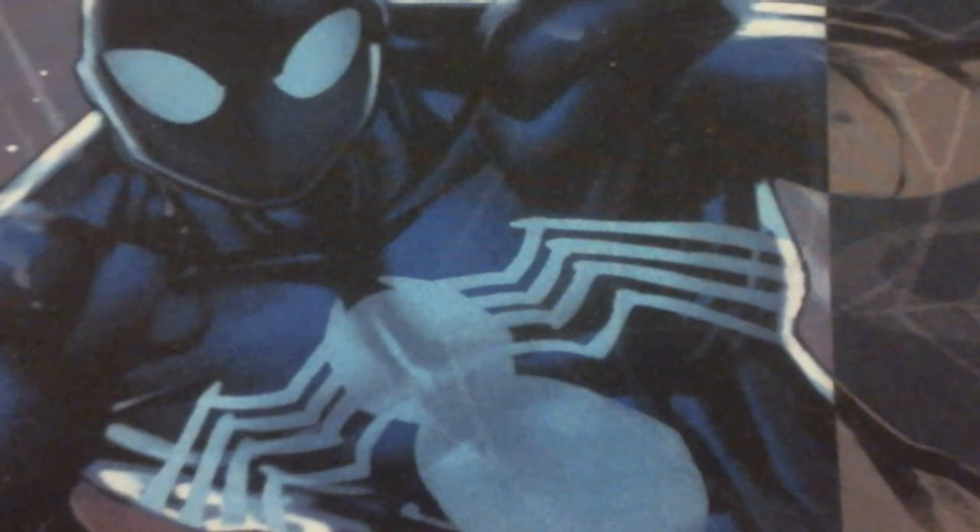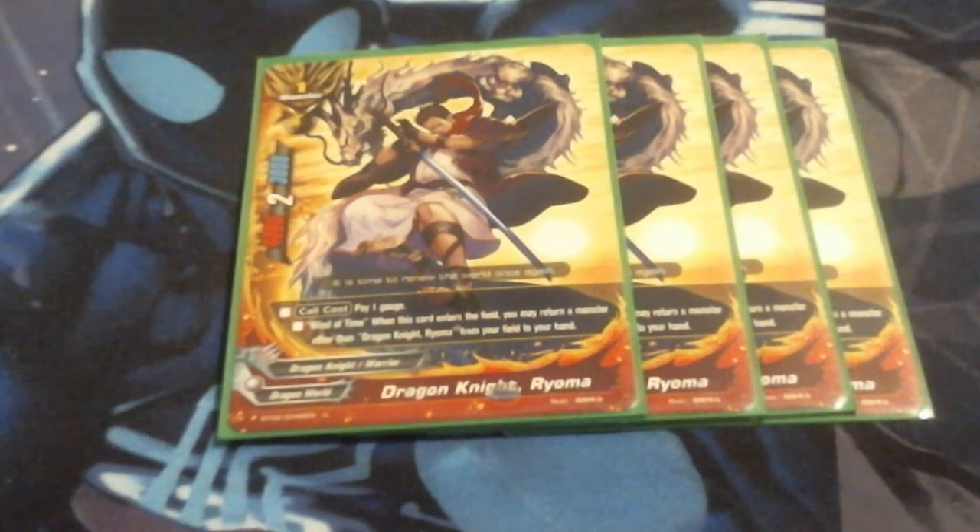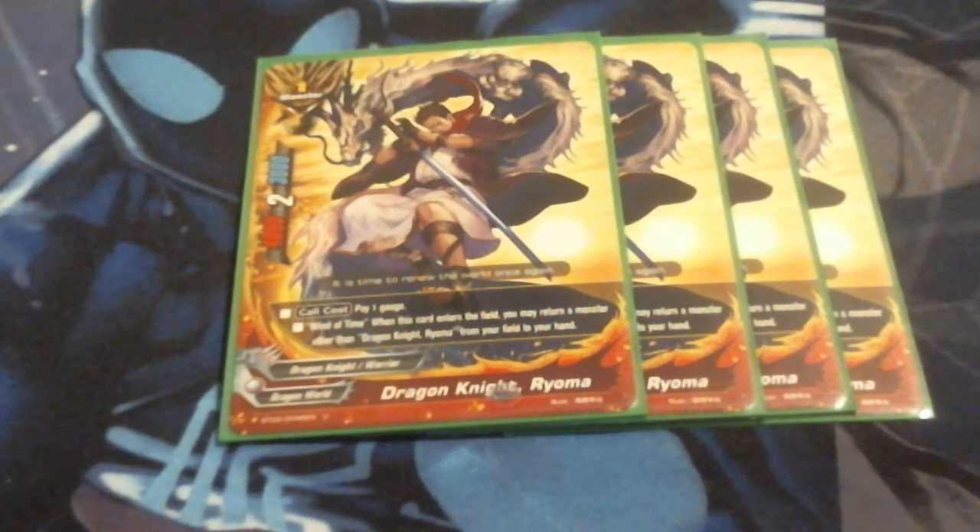Next up is not a Shinsugumi, but for those of you that know Japanese history, he's actually intrinsically tied to the Shinsugumi. This is Dragon Knight Ryuma, based off Ryuma Sakamoto, who was famously and potentially assassinated by the Shinsugumi due to the Meiji Restoration — also considered the forefather of the Japanese naval military. His ability: when he comes into play, I may return a monster other than Dragon Knight Ryuma from my field to my hand. This lets me bounce my Soji back to hand after I rested him to kill a monster, then call him again. Since it's not once per turn, I can bring Soji back into play and rest him again to kill a second monster.